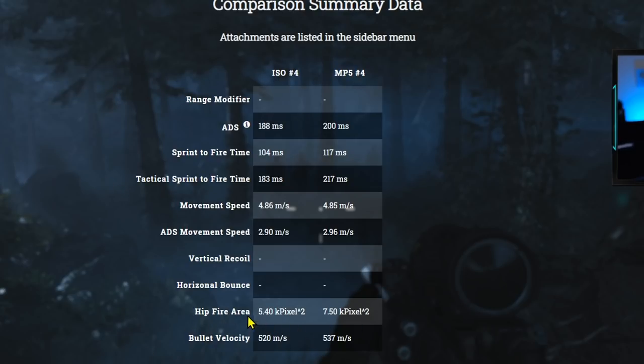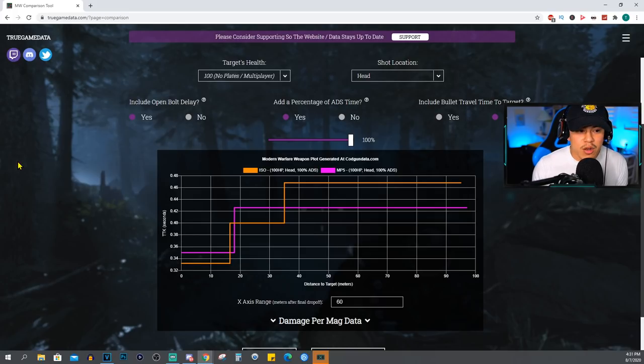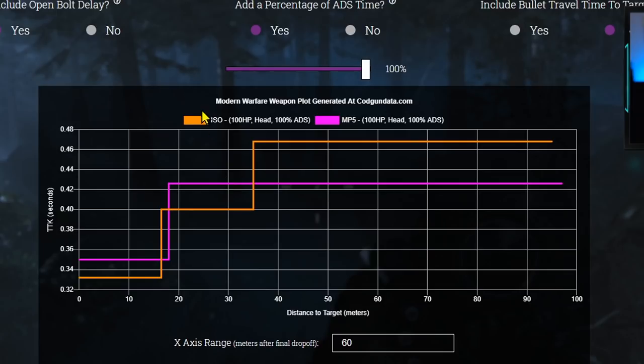Hip fire area is going to be a lot easier to control on the ISO. Bullet velocity is almost identical at 520 versus 537. Now let's take a look at how these weapons compare in a multiplayer setting as far as time to kill and damage range. Right off the bat, we're going to take a look at the headshot location — the clear winner for headshots is going to be the ISO. The ISO gives you a 332 millisecond time to kill up to about that 16.5 meter range. If you take a look at the MP5, that time to kill drops off at about 18 meters — so there's a very small pocket where the MP5 does start to take over, but it has a much slower time to kill. Keep in mind, this is only for headshots.